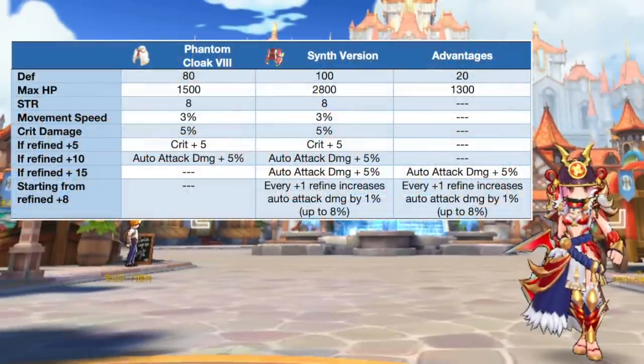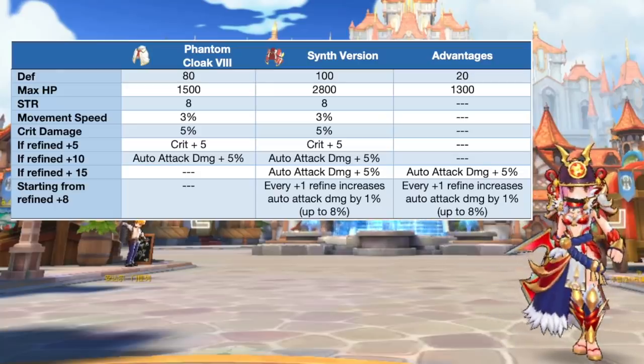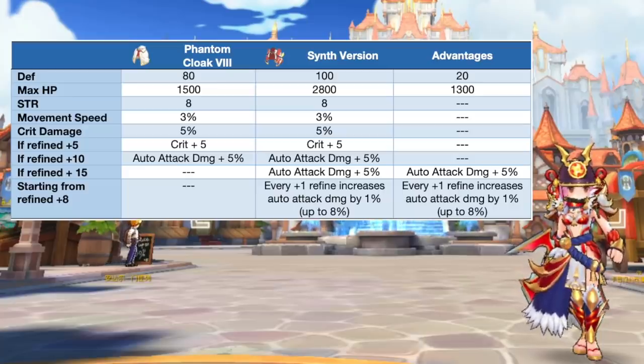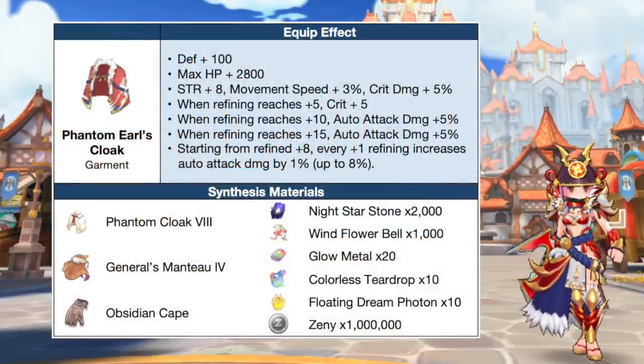Up next, we have the synthesis of Phantom Cloak. In comparison to a tier 8 Phantom Cloak, the synth version will grant additional 20 DEF and 1300 max HP. Refining it to plus 8 or higher is ideal since it will increase auto attack damage by 1% for every refining plus 1. At plus 15 refinement, it will grant 8 strength, 5% crit damage, 5 crit rate, and 18% auto attack damage. This will be the best garment in PvE for the ninja physical auto attack sword build. Here are the needed materials for synthesizing Phantom Cloak.